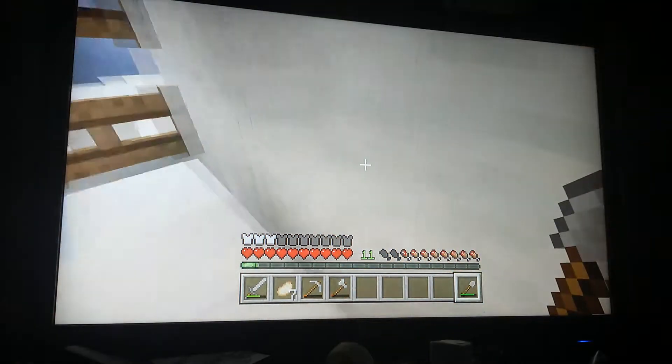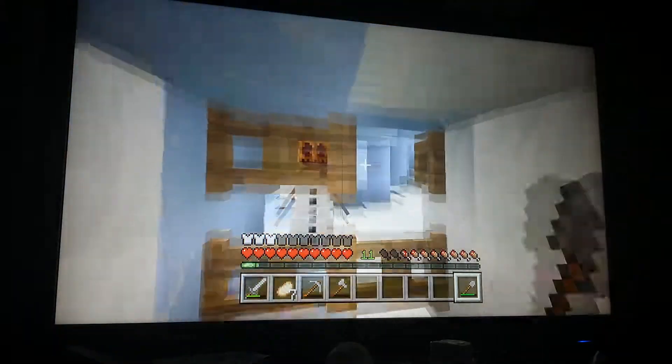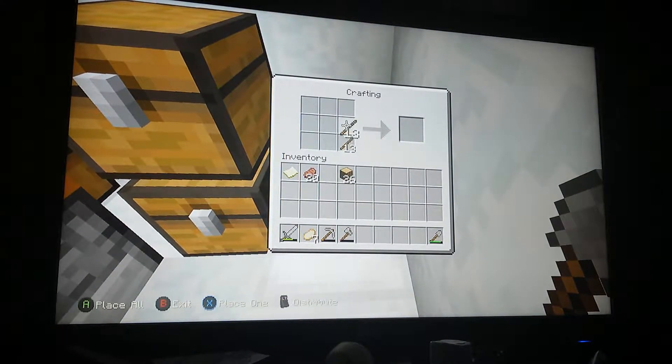We're probably going to start a mine, because we need one of those. So what I'm going to do is build several ladders, with the emphasis on several. Some of you may be thinking: does that mean he's going to dig straight down? Well, yes, it does. But you're not supposed to do that in Minecraft. I don't give a damn.